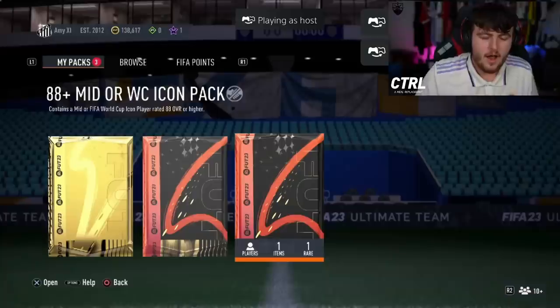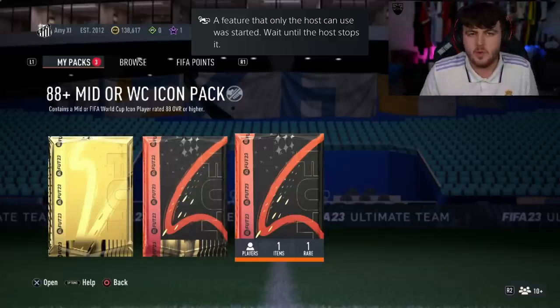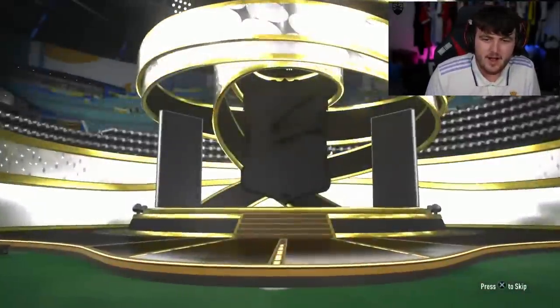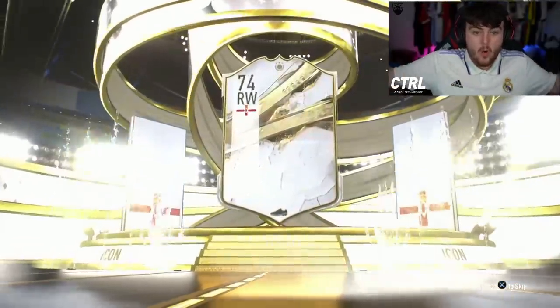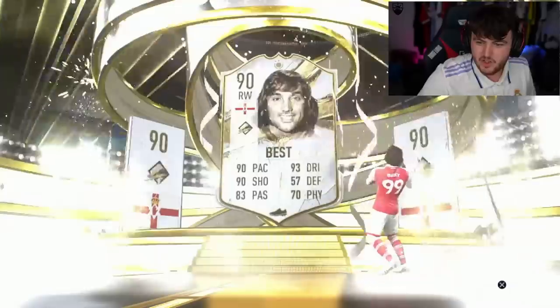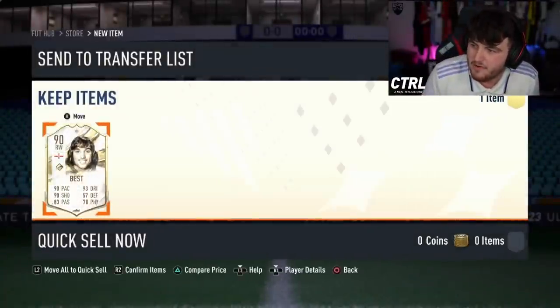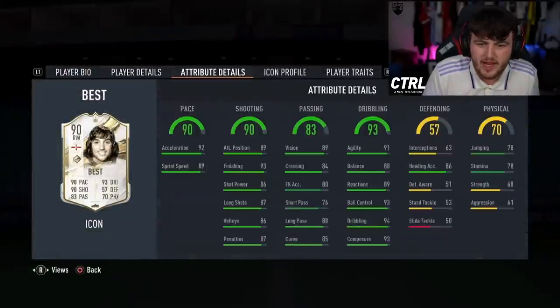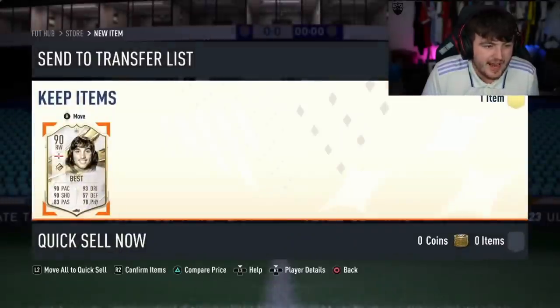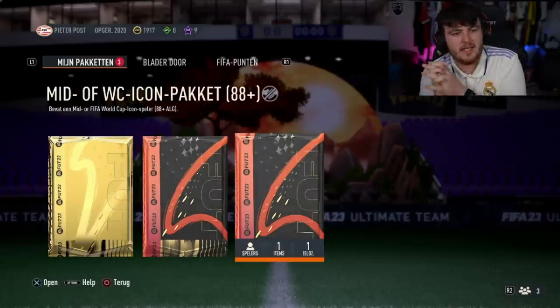We've got the AME mid or World Cup icon pack next — let's see a World Cup icon. Last time we opened these we didn't really see a whole lot of World Cup icons; most were mids. Oh, George Best! Yes — there's a really good one. George Best is class — 98 George Best, 500k. We're happy with that, big W! He can play right mid, left mid, CAM, or left wing and just has an overall really really good card.